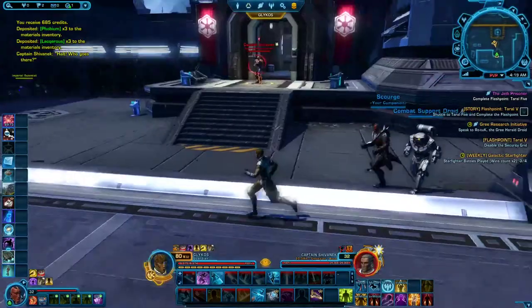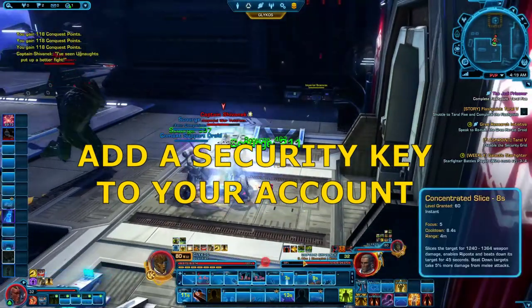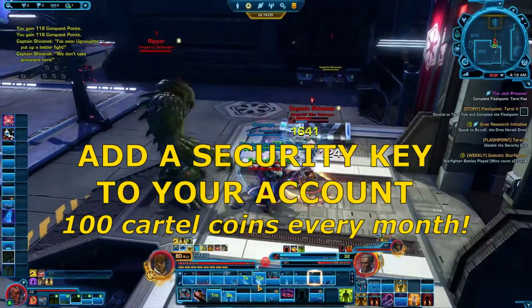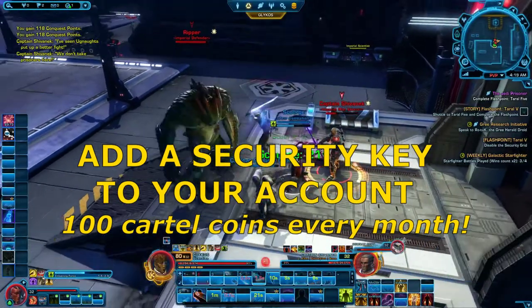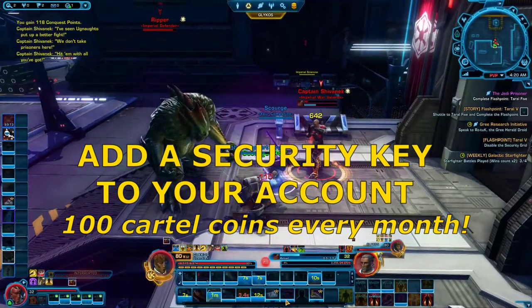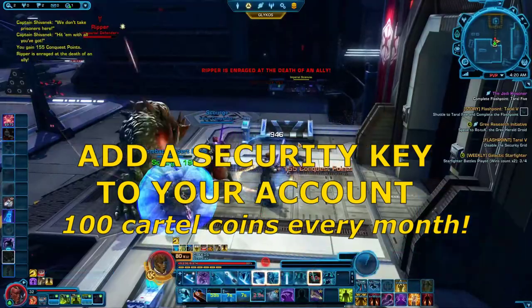Before you even start up the game, what you can do is add a security key to your account. A security key is an extra security measure, but we care about it because every month you have the security key on your account, you get 100 cartel coins. Cartel coins are the premium currency and can be used to buy cosmetics, unlocks, and things like that. Unless you subscribe or buy cartel coins, they are hard to get, so it is highly recommended to add the security key because every month, even when you're not playing, you will get 100 cartel coins.